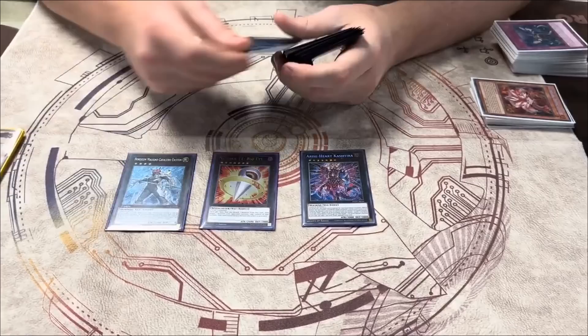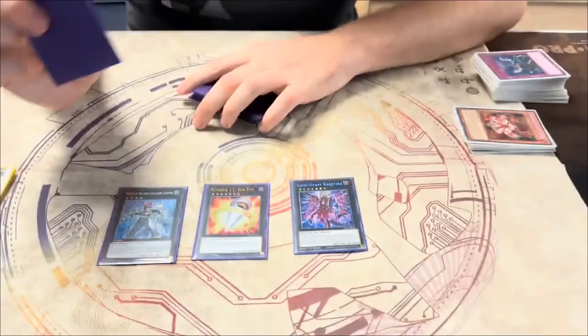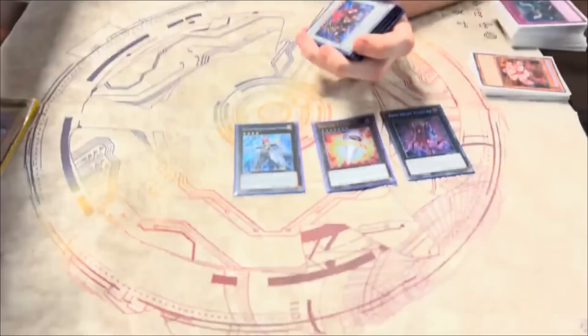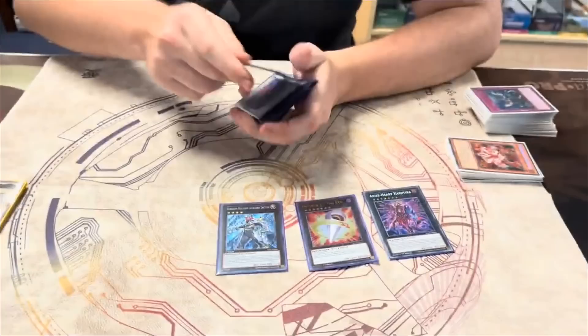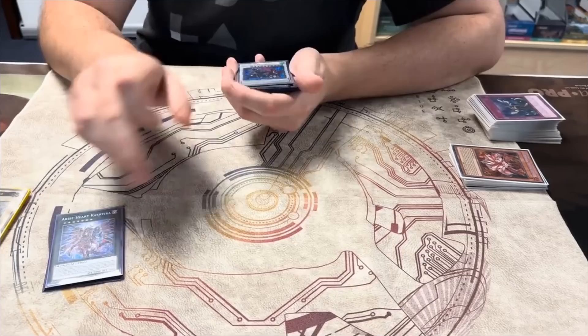For the extra deck, I played one Rise Heart, one Big Eye, and Exoton — I was trying Bilboosca and didn't really like it, so I landed on Exoton. You can do some cool things like: summon Rise Heart, special Meek out of your hand, crash the Meek, summon another one, make it a rank four, make Exoton, blow up the field, and then crash it into an Exceed so you can Zeus after that. Originally we were trying Shangri-La but I played against a bunch of Cashtira so I ended up cutting it.